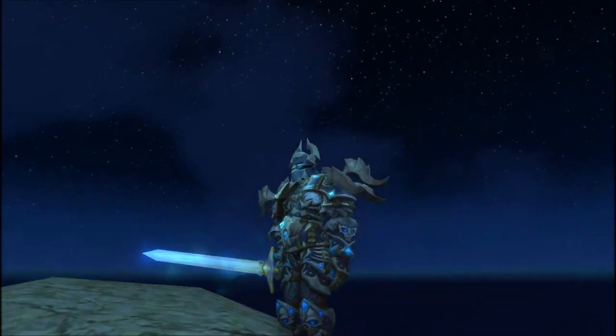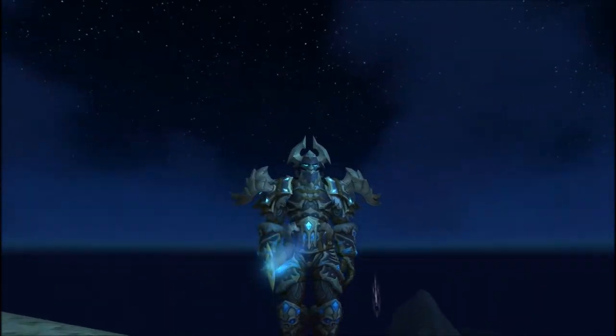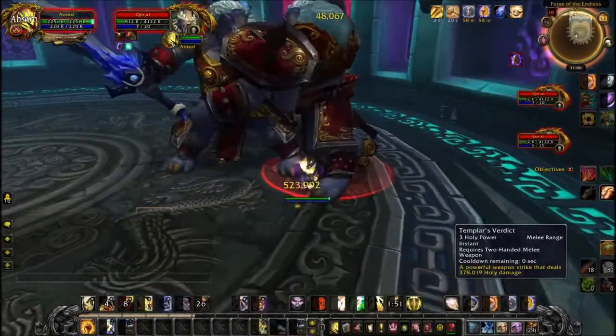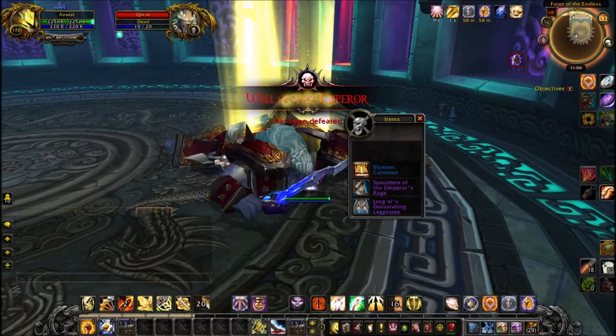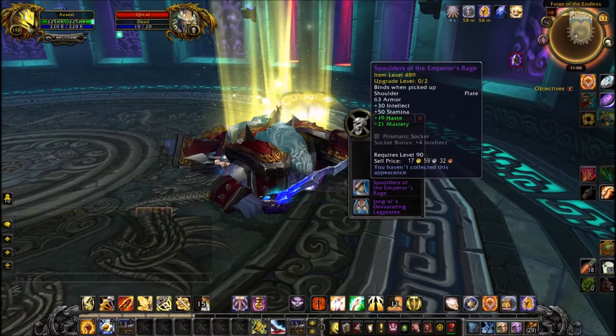The next illusion is Colossus — it's like blue thunder, a bit like Mongoose, but I think a bit more blue than green. This one drops from Mogushan Vaults, and it is from the very last boss, Will of the Emperor. It took me several goes — it didn't seem to be a very common drop, but it did drop eventually. This can drop on any setting, so don't worry about doing it on any specific difficulty.